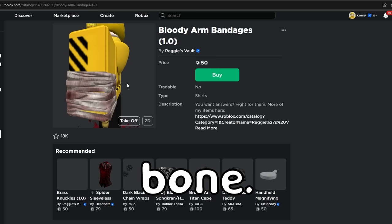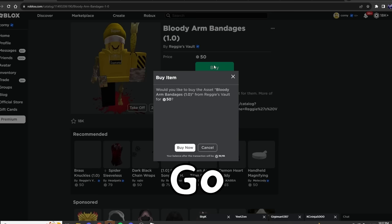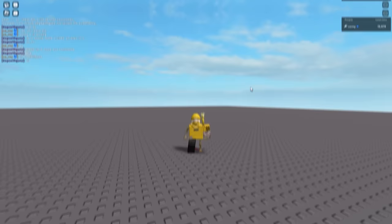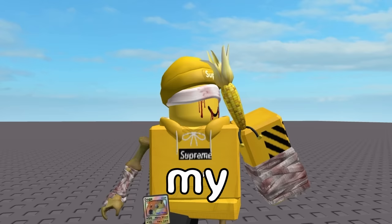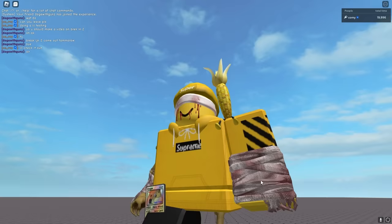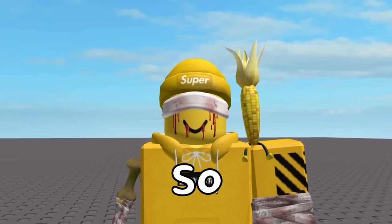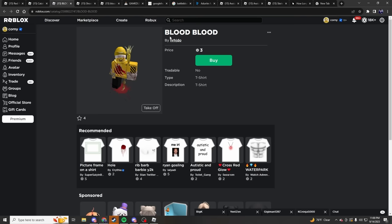This one is bloody arm bandages and it actually bandages with the bone — I didn't think it would do that. This is a definite cop right here. Let's buy it — another 50 Robux down the hatch. Looking in game, I think we're looking pretty good but we need a t-shirt. My entire torso is not bloody enough — I need something there. We have three shirts to try. The first one has a claw design. Oh, that is so badass! That is so good.